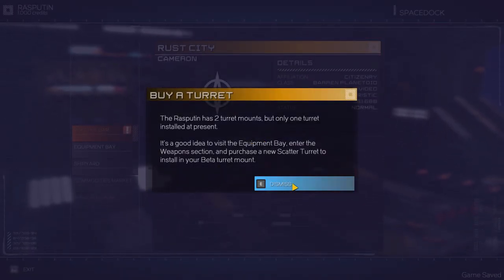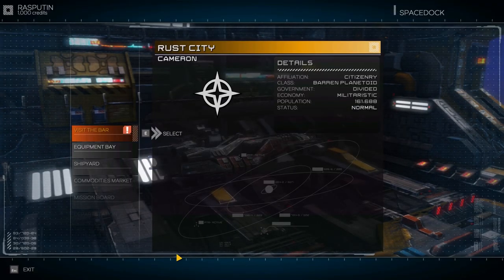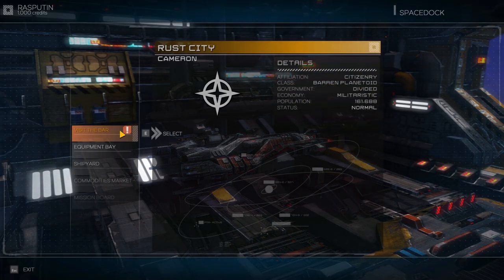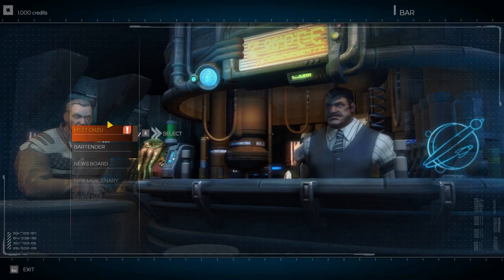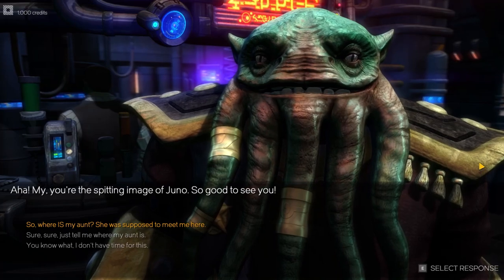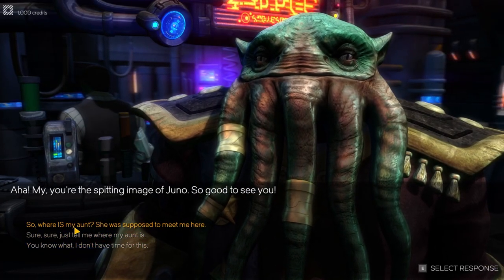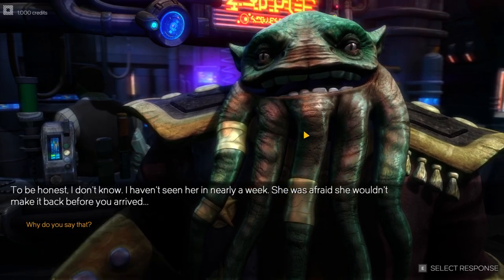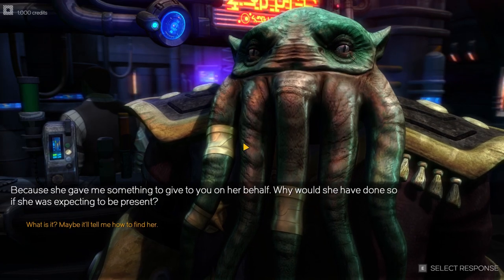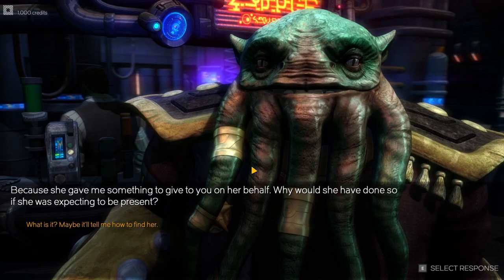Here we are. Our equipment is very, very basic. We do have some money, but not a whole lot. We'll probably want to buy something. But first of all, let's talk with the guy. So, where is my aunt? She was supposed to meet me here. He doesn't know, eh? Why do you say that?